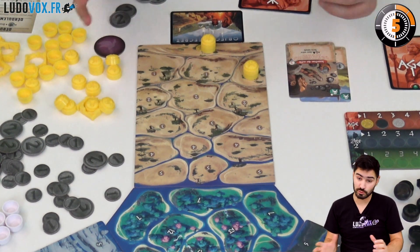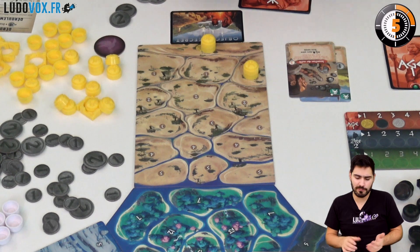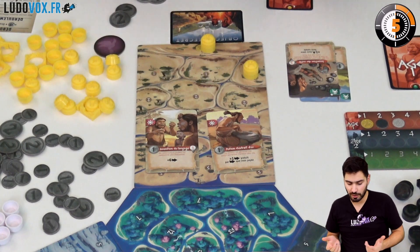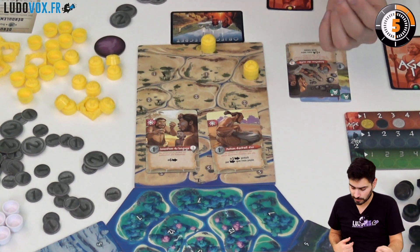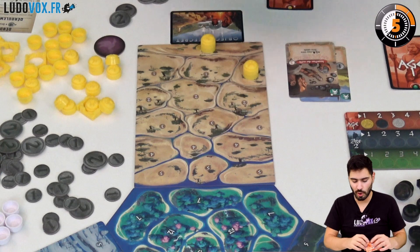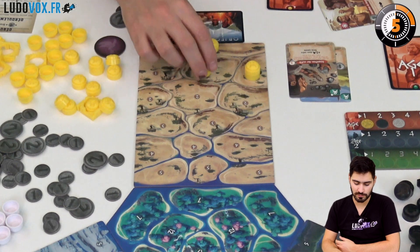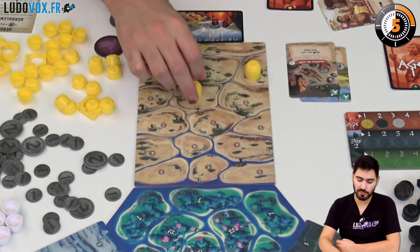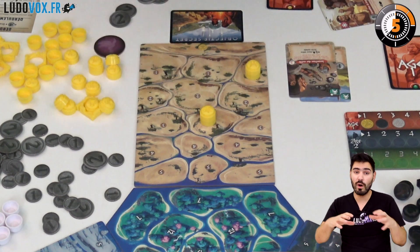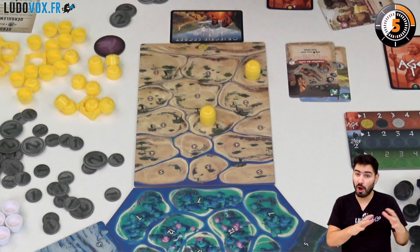Once everyone has done their growth actions we move on to expansion. Expansion follows similar rules with a different symbol — arrows — and you unlock moves by paying for them. Expansion cards also give you moves. A move is moving one clan one space, so if I have six moves I can move a stack of two clans three spaces, for example. You move your clans to colonize better in the next round and to make combos with your cards.